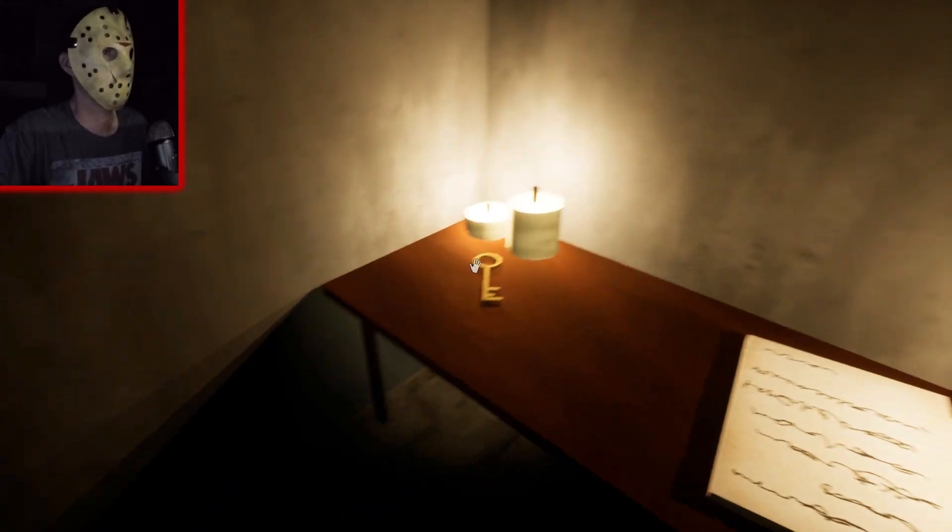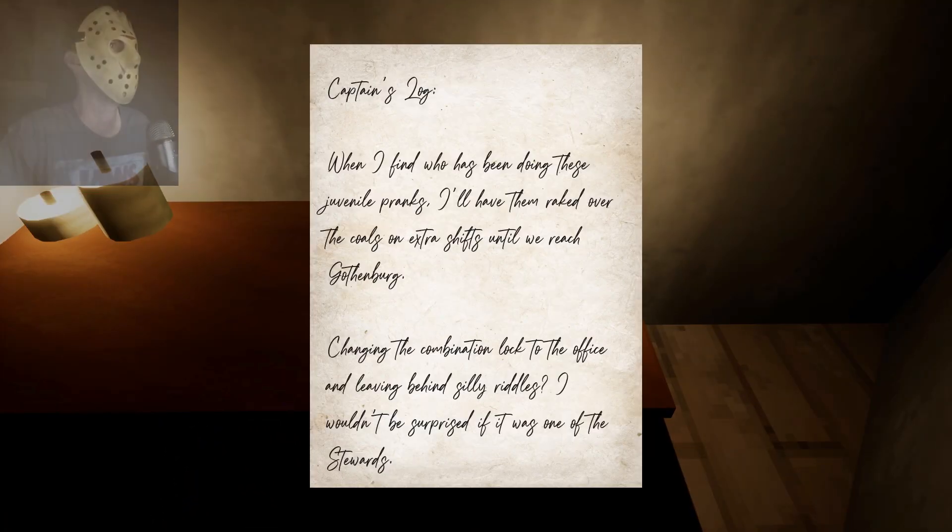What do you got in here? Little note and a key. Captain's log: when I find who has been doing these juvenile pranks I'll have them rake over the coals on extra shifts until we reach Gothenburg. Changing the combination lock to the office and leaving behind silly riddles — I wouldn't be surprised if it was one of the stewards.